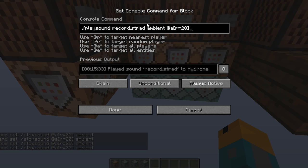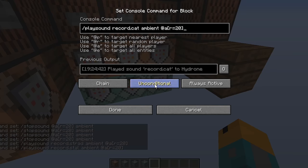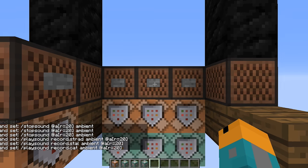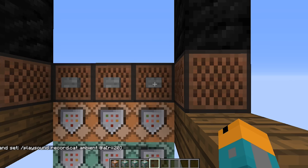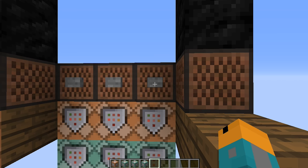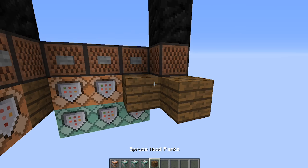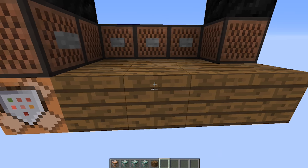For each command block, you can play a different record. In this case, I'm playing strad, style, and cat. When you press each button, first the impulse command block will stop any music playing, and the chain command block will start playing a new track. The jukebox on the side will stop any music playing without beginning a new song. Once you're done, you can cover up the command blocks and you're all finished.